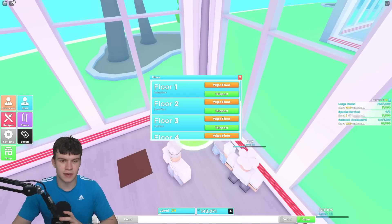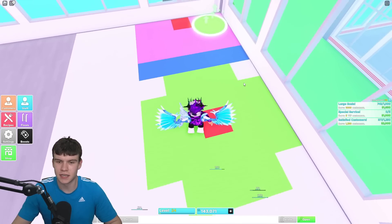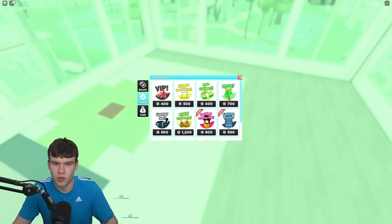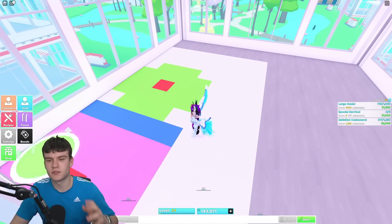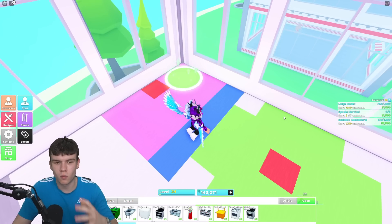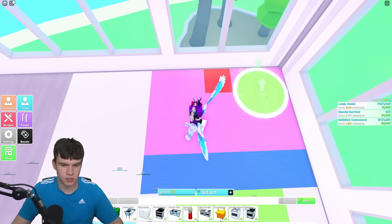Now let's move on to floor two, which is going to be pretty much the chef's kitchen area. It would benefit you if you have the extra space game pass for the downstairs floor, but this floor and the other floors don't matter if you don't have that game pass. For this floor, let's quickly get our appliances out. I'm going to get some dishwashers. I've only got one dishwasher at the moment, but I'm going to place one down here.